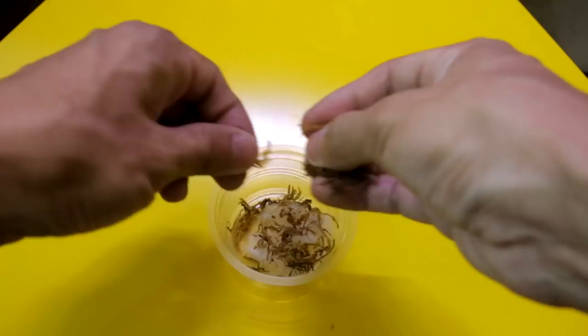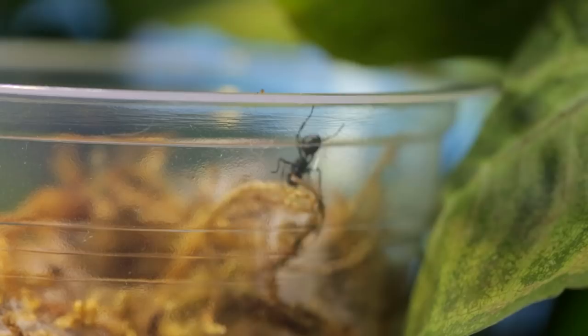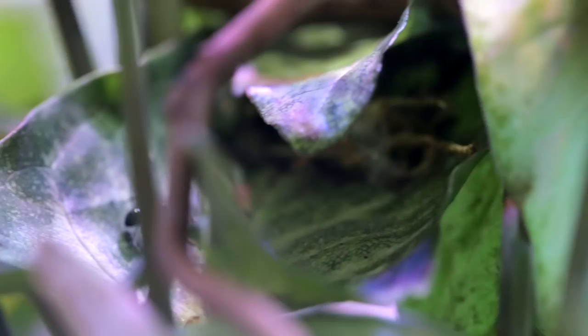I tore up more sphagnum moss and cotton bits and placed them into a small container, which I placed onto El Dragon Island. As planned, in a few short hours the workers were rummaging through our container, picking ideal pieces to bring back for nest building. It was awesome to see them at work! What an amazing and unique behaviour to witness in ants, right AC Family? It was like watching birds building a nest, seeking out and gathering nesting medium.